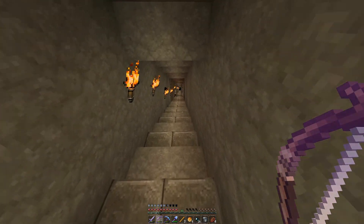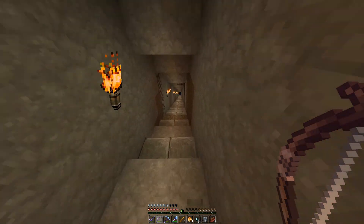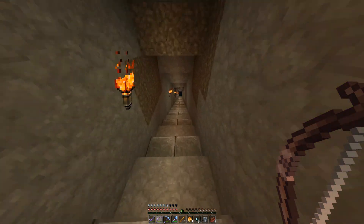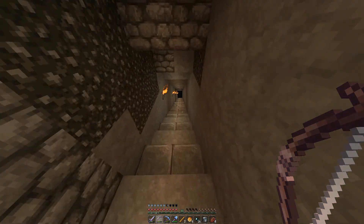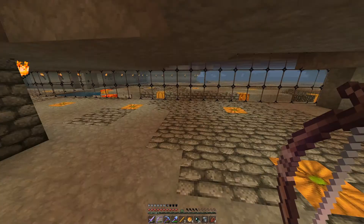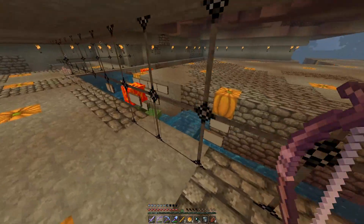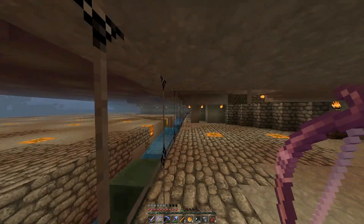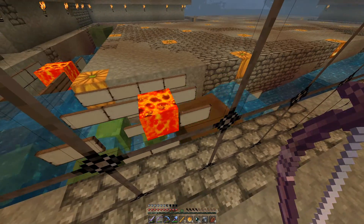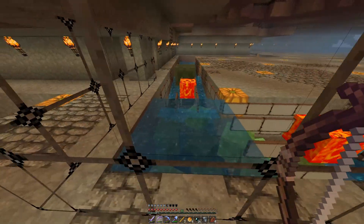Down here is my slime farm — down we go, and hopefully it'll load up. It's daytime so I think it'll work — yep, it's working, listen to that. Here comes a big slime, and this is the monkey farm design. He comes down, gets burned up and chopped down.